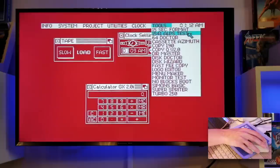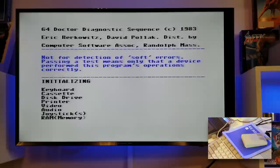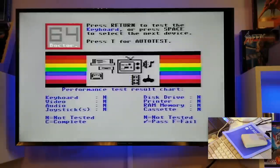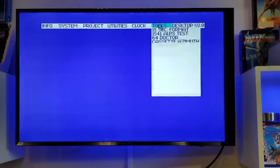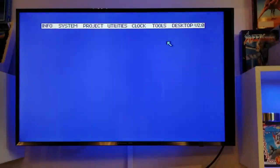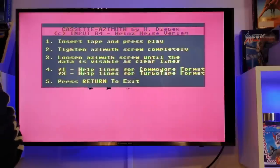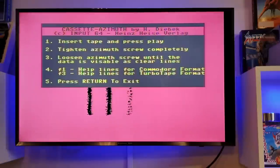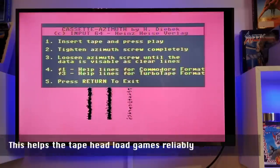And back in the GUI here, we've got a whole host of utilities thrown in for good measure with this new version. Clearing the disk? No wait, don't clear my disk! Cancel there. This one's really useful — it's a cassette azimuth alignment tool. My cassette is aligned so I'm not going to risk messing it up, but you just put a screwdriver in the head alignment screw slot and you turn it until these lines get as straight as they possibly can.